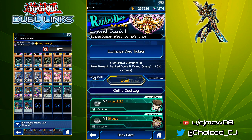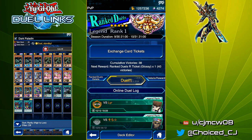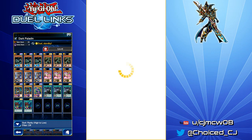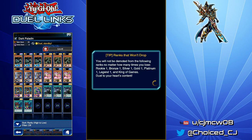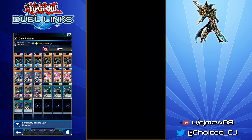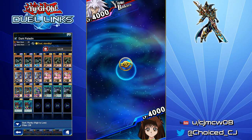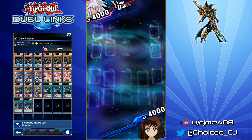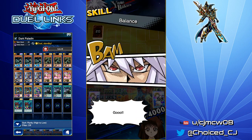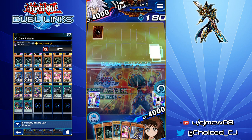I'm just going to hop right into the PvP. I'm not as familiar with this deck as I am with the Red-Eyes deck that I played in Episode 1 — I've been playing that deck for about 3 months, and Dark Paladin is still relatively new. We're playing Yami Bakura, so this is probably a Fiend Disturber Well deck with Dark Necrofear. We are going first, and about 80% of the time you do open Dark Paladin in this deck. Oh, he's actually Balance — so he could very well be Cyber Angels. We did open with Dark Paladin.